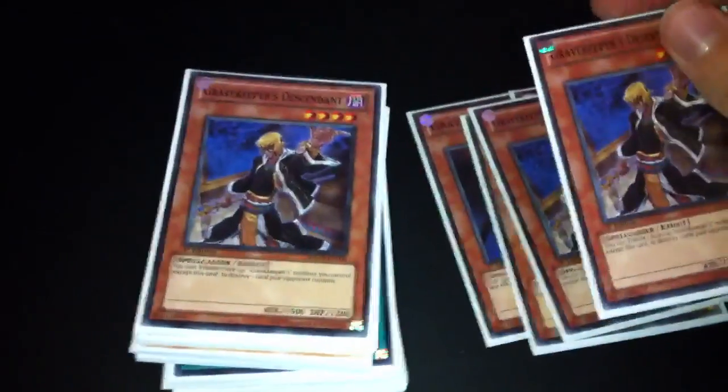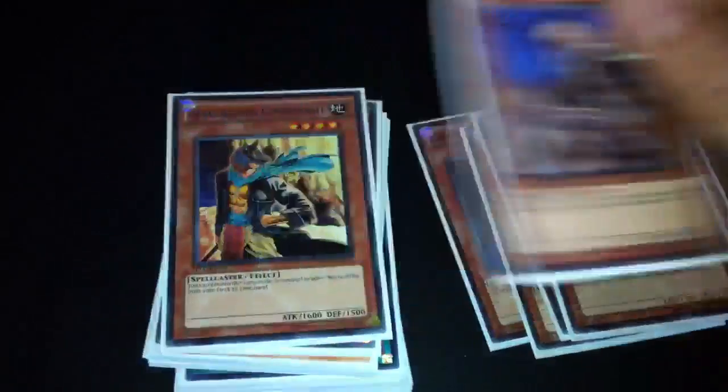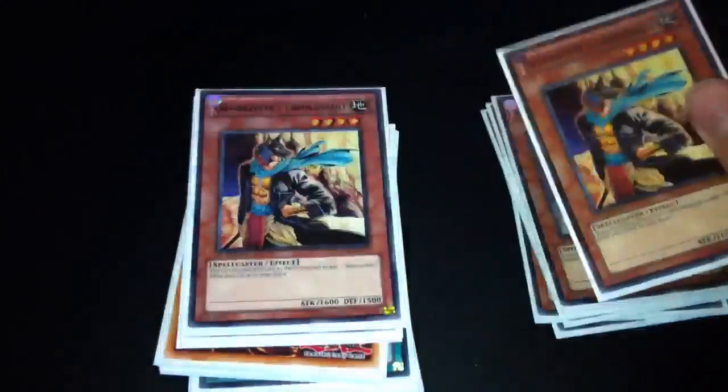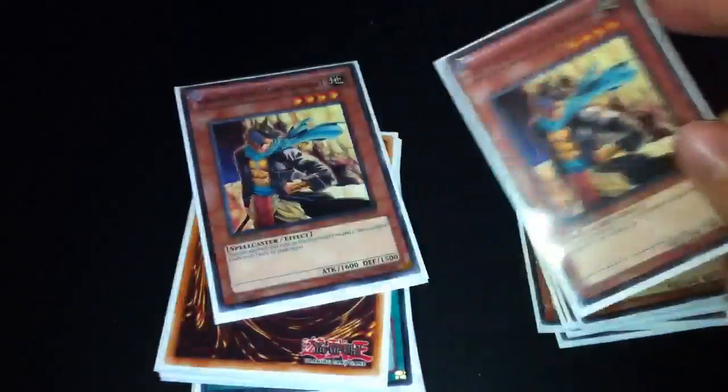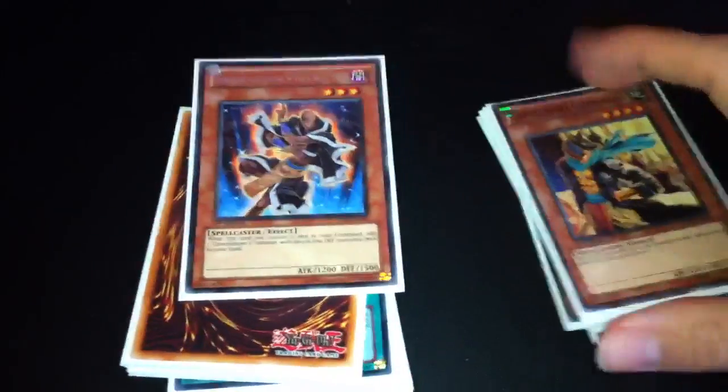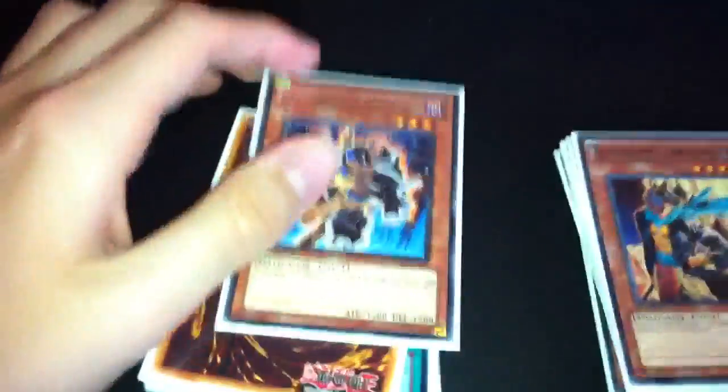It's pretty standard: 3 Spies, 3 Descendants — might go down to 2 because currently this deck is 41 cards and I want to change that to 40. Commandant, 3 of them — sets out your Necro Valley, which is key to have on the field because of Plants. It stops their Monster Reborn plays and stuff like that.